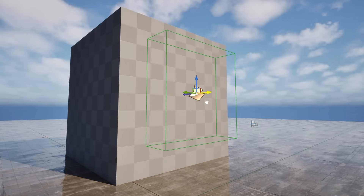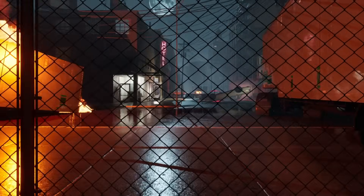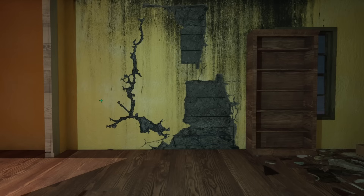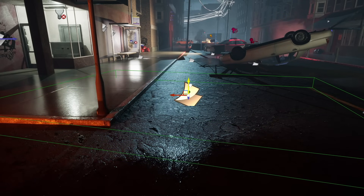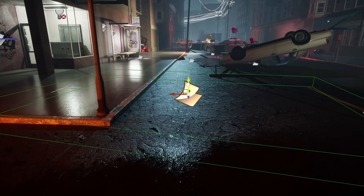This leads into my next lesson: decals. Decals are essentially a sticker you can throw onto other meshes. So rather than needing a clean wall texture, a moldy wall texture, and a cracked wall texture separately, I can use one wall texture and throw decals onto it to get the same effect. This not only speeds up development time but also increases how unique your assets can appear. I used decals all over this environment — mold decals to make walls look dirty, crack decals for decay, all the graffiti, piles of clothes, even puddles. If you aren't currently using decals in your environment, I highly encourage you to give them a chance.